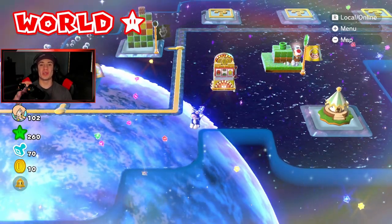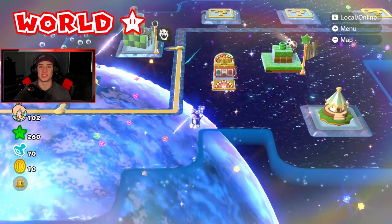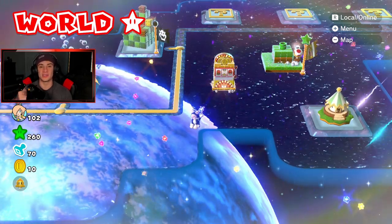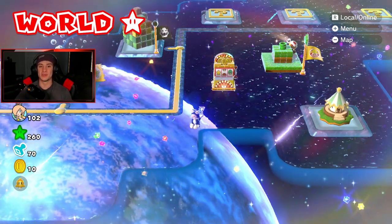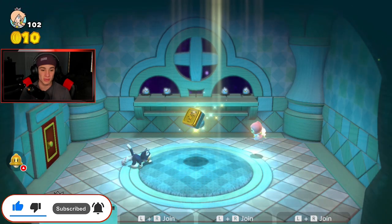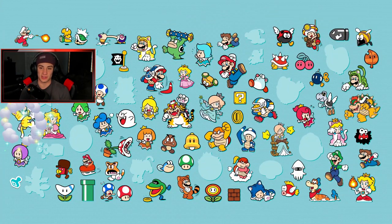What's going on YouTube, Jeans here bringing you guys part 14 of my playthrough on Super Mario 3D World for the Nintendo Switch. In the last episode we got started on World Star, and in today's video we're gonna be fully completing it by collecting all the green stars, stamps, and getting all top of the flagpoles. We also unlocked Rosalina last episode and I'm gonna be rocking out with her again today.